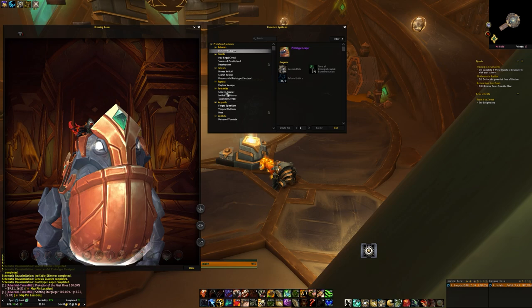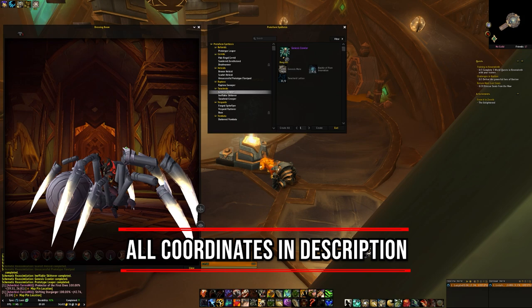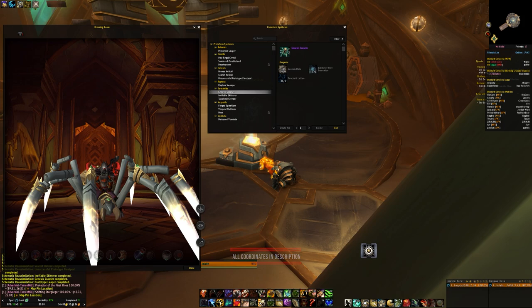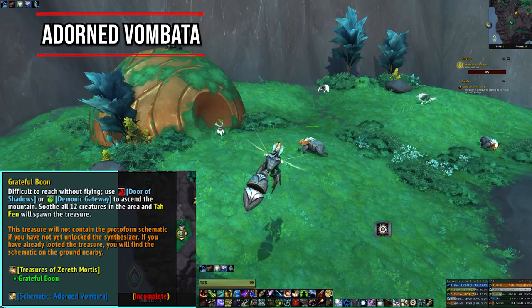I'm not going to put all the coordinates on screen because that means you'd have to pause at the exact right time. So what I'll do is put them all in the description below, which makes it easy to copy into the game if using an add-on like TomTom — which I highly recommend. Please check the description for all that information and any useful links. We'll start with the schematics out in Zereth Mortis itself, then go on to the ones inside the raid, the Sepulchre of the First Ones, at the end.